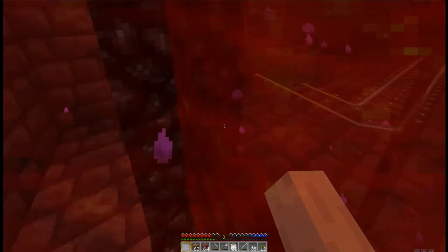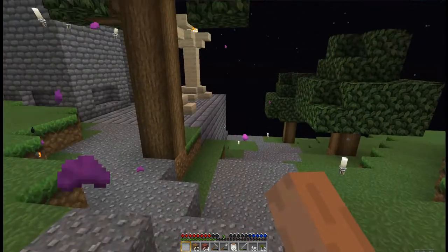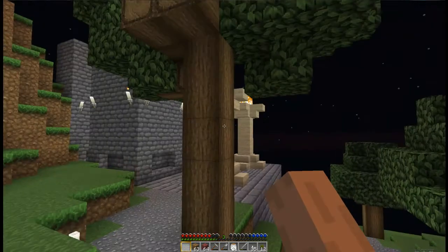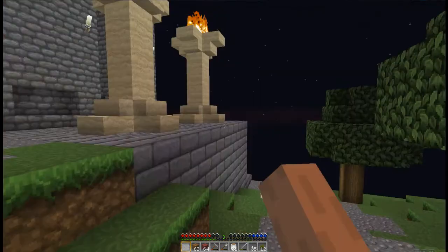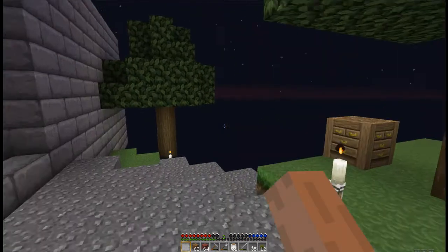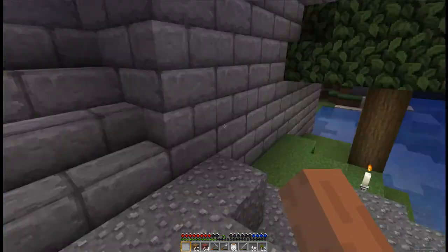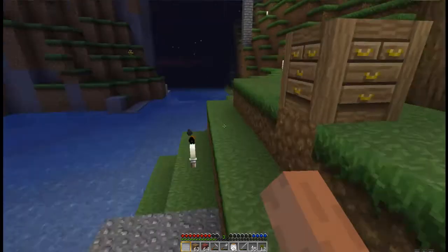I like this texture pack — the only part I don't understand is the portal's red but the particles around it are purple, that doesn't make much sense. Okay, so this is the path. That tree is on fire because it grew too close to the pillars. Wow, this is really laggier than it was. The path goes down to the water that still flows out to the gate, which has hardly been worked on.